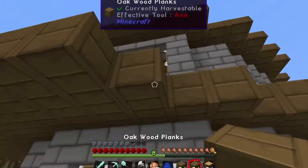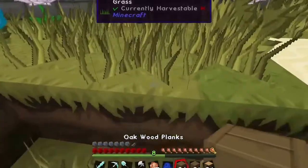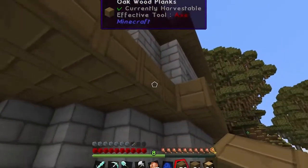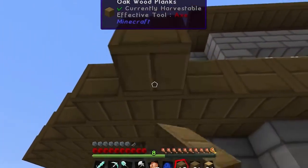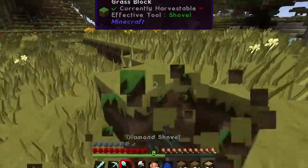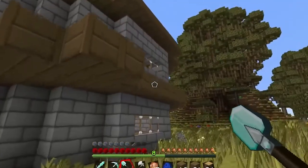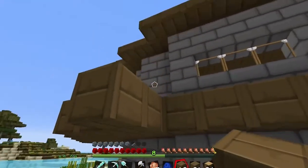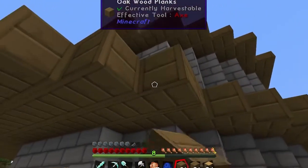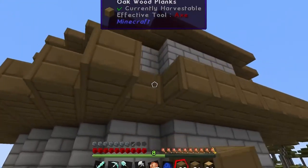I wanted to build a balcony because we're kind of in this beautiful area, and we didn't have any easy ways to just look outside and see the surrounding area. I thought that would be a cool little project. I keep hitting the blocks around me and it's bothering me. But we just have such a beautiful little area around us, and we had no good way to see any of it. I think this balcony will be really nice in letting us look at the area we've managed to claim.